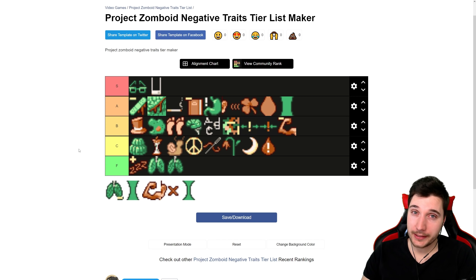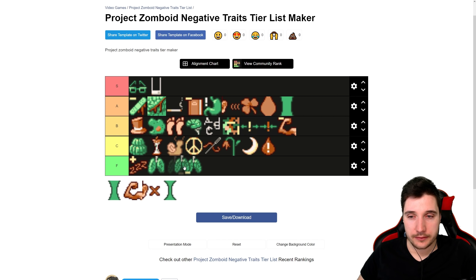Next is Unfit — minus four fitness and much faster endurance loss. Not worth the ten points. It will take you ages in-game to fix this. F tier trait. You can see where this is going — it's just a bunch of fitness loss. F tier, it belongs there.